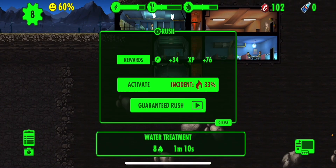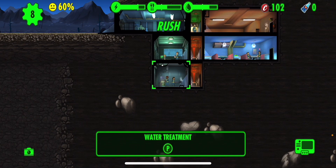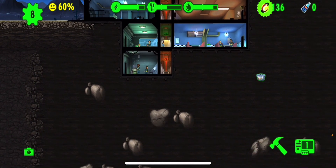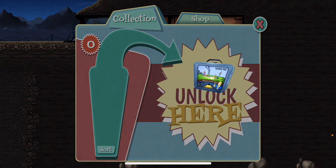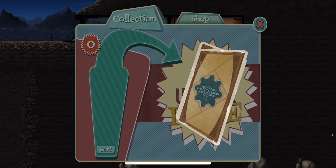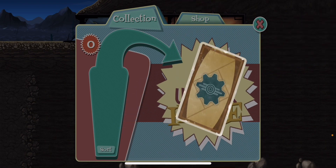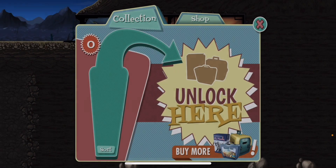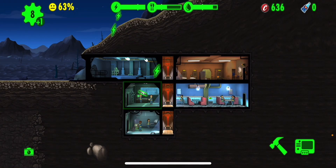Water. Everywhere's at 5% except for water. Run in here — what's in here? A gun? Okay. I don't need any gas. Shovel. Power. Ooh, a person! I love getting people from cards.